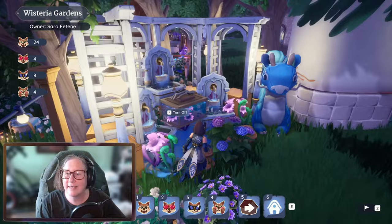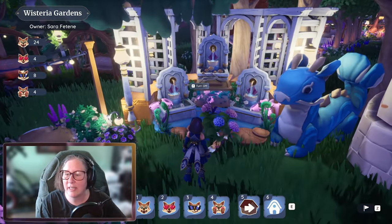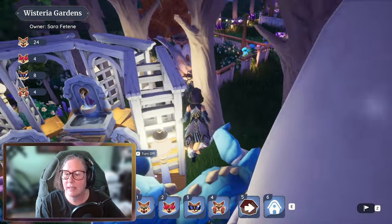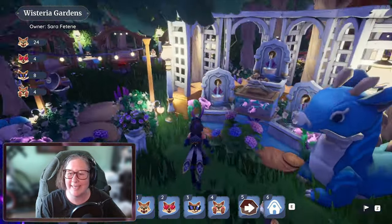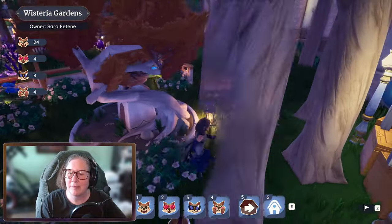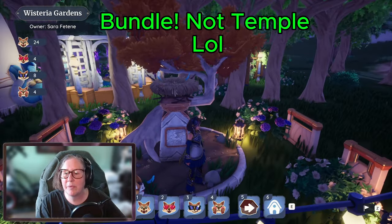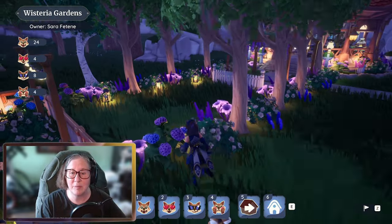And these plushies - look at this - and these three fountains together! Oh my god, Sarah! She's got some more pathing down here with this gorgeous little guy here. I can go this way - oh, this is one of those, look at the fencing. This is from Gale's Temple! Oh my god, this is lovely, Sarah - you outdid yourself.